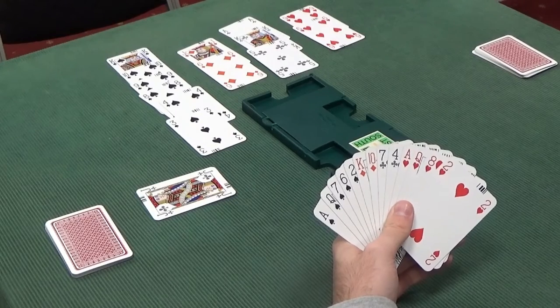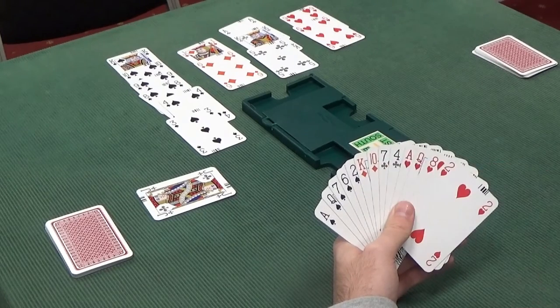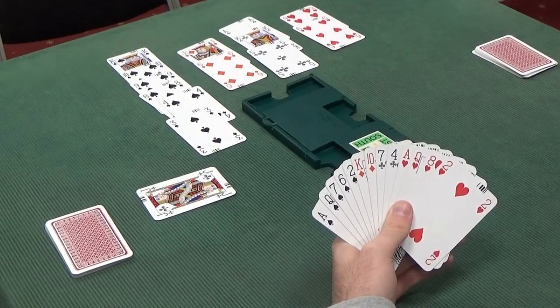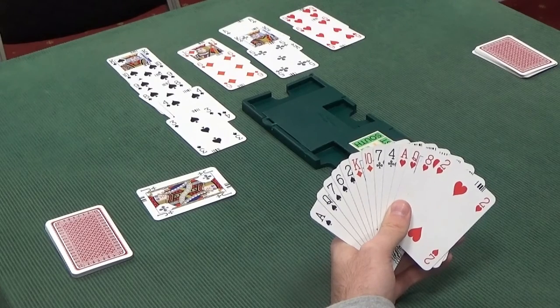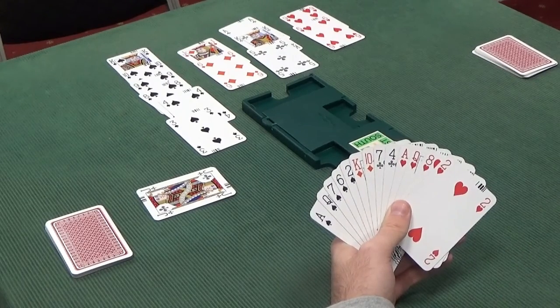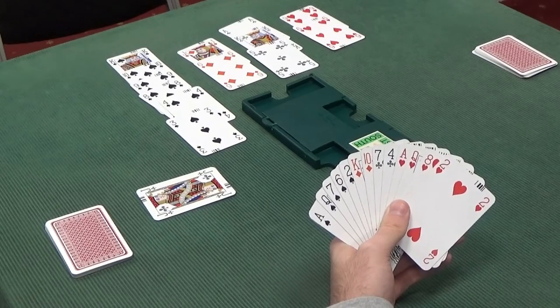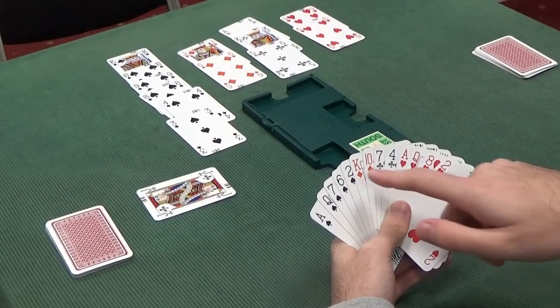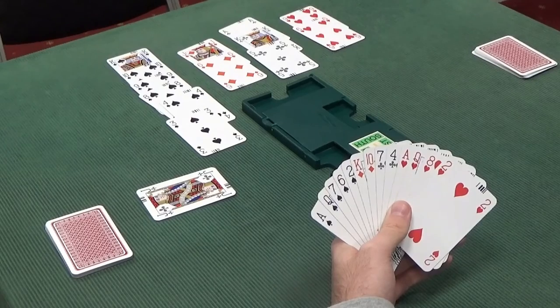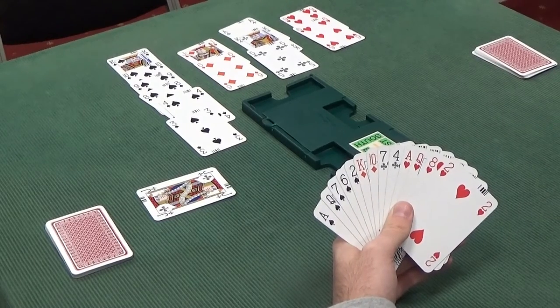We're going to lose one diamond of course, because we're missing the Ace. The clubs are pretty sewn up — we've got the Ace-King on the dummy and only a doubleton in hand, so the Ace-King will deal with our club losers. No losers in spades, no losers in clubs, potentially two losers in diamonds. The Ace of Hearts will deal with one heart; the Queen of Hearts may or may not be a trick depending on if the heart finesse works. So in total, maximum of two diamond losers and one heart loser. If everything is in the wrong place, we're still going to make our game — we'll lose three tricks. If everything is in the right place, we'll lose only one trick.